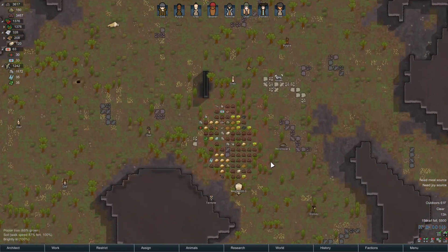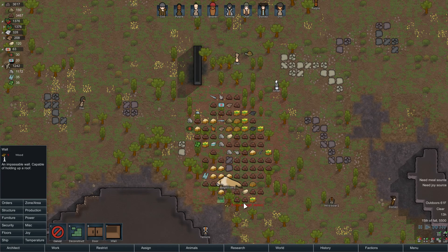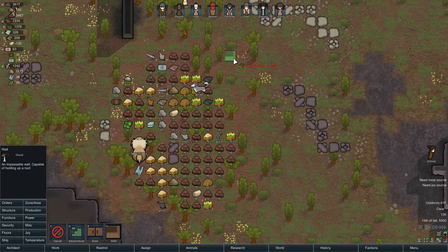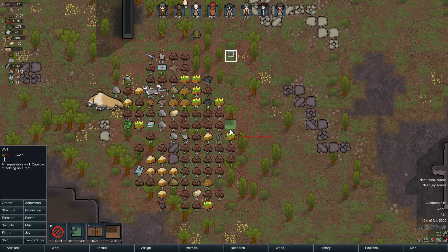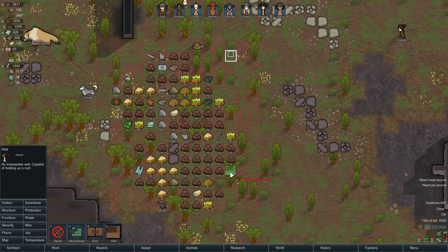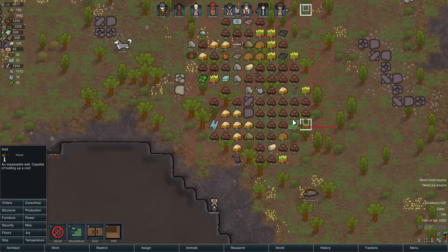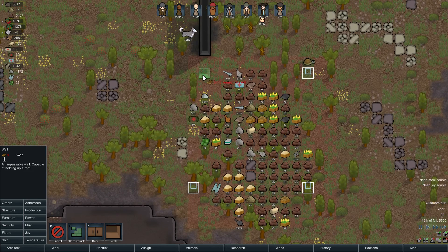Once they cut those trees, I should be able to build wooden walls. We don't have enough wood yet, but we will. I'll plan walls here — counting six squares out — put one right there, and another here too. I think if we do this we should be able to roof all that area with no problem.